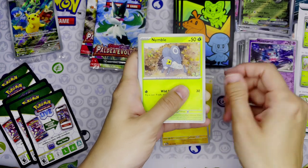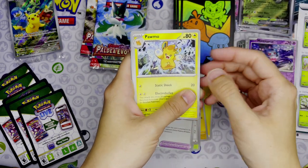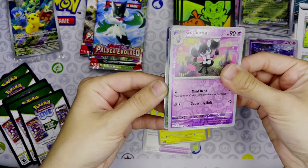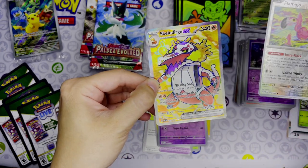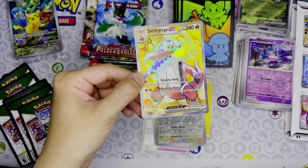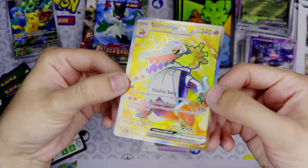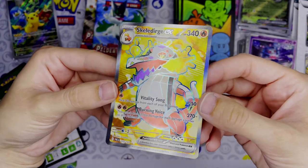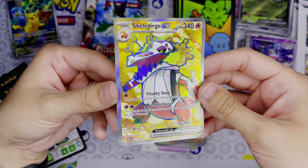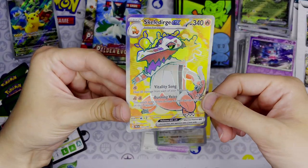Pack six - Nacli, Nymble, Rookidee, Therapeutic Energy, Choice Belt, Palmo, Gothrita which evolves from Gothita, Flamigo. Hey - we got a Skeledirge EX full art! This is an ultra rare because it has two silver stars. That's awesome - which is even better because I did pick Fuecoco as my starter for the Scarlet and Violet game, so this full art is really cool. It goes so well with Fuecoco's colors. Very, very cool.